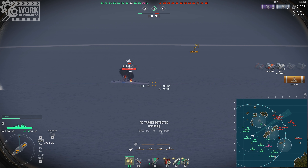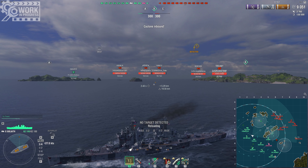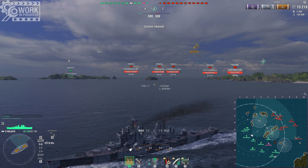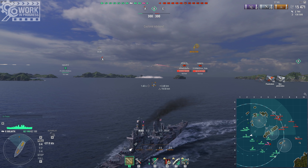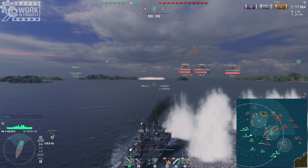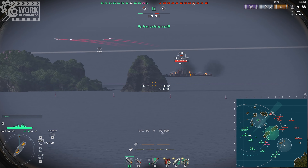Most of the time you'll be playing the ship at long range. She does have 234mm caliber guns, and the ballistics on these shells are actually really excellent. 234mm caliber guns means that your AP can actually overmatch 16mm of armor, so ships like the Smolensk that you meet — you can just overmatch those cruisers, which is amazing.